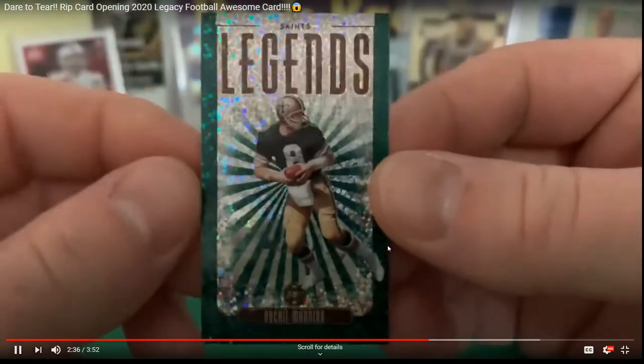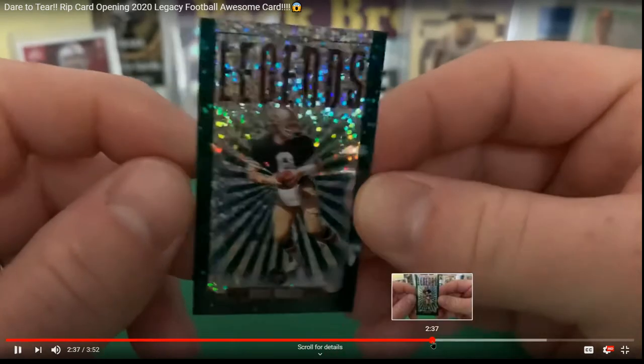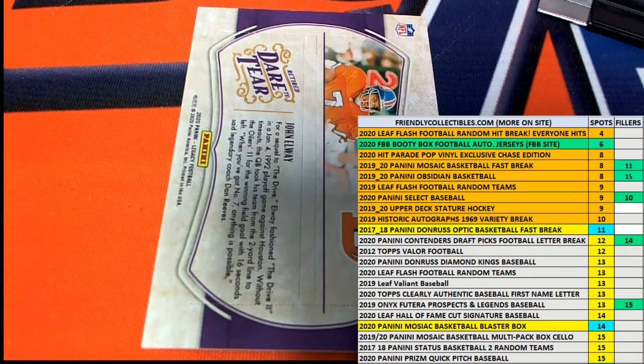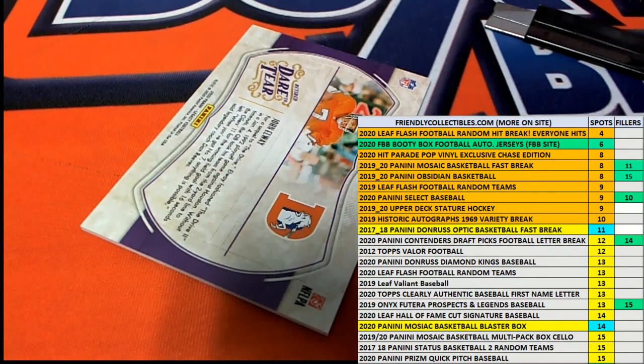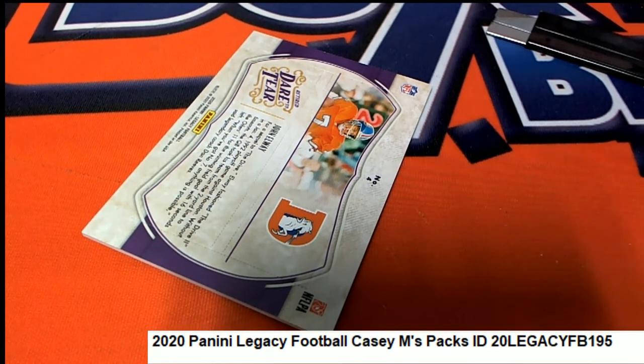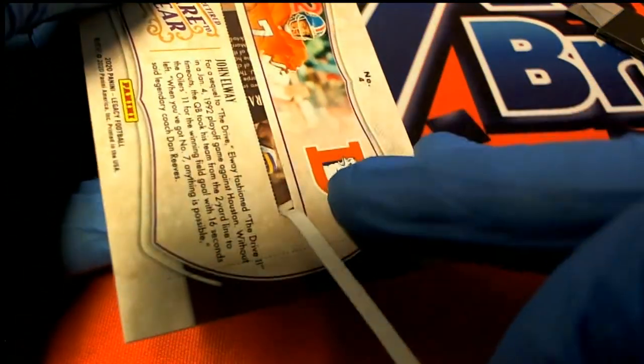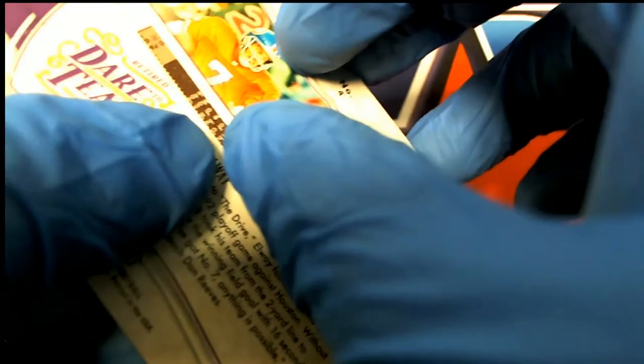Eventually, this is what he gets out of his — it was Archie Manning. And so we're going to see hopefully we can do better than the Archie that this guy got. All right, here we go. This is the little top portion. What's it going to be? Good luck with your RIP card coming out of here. What is it?